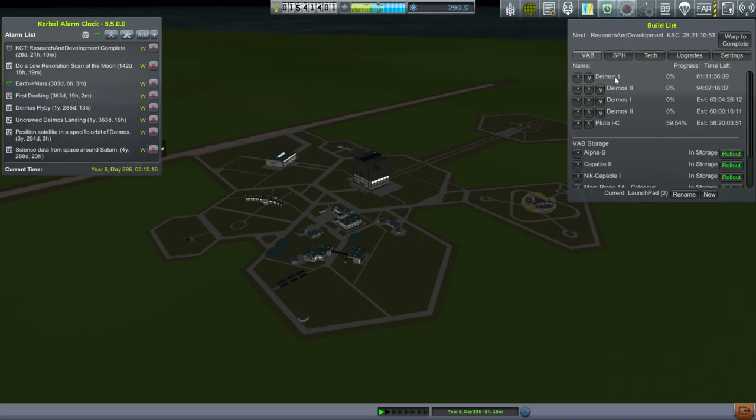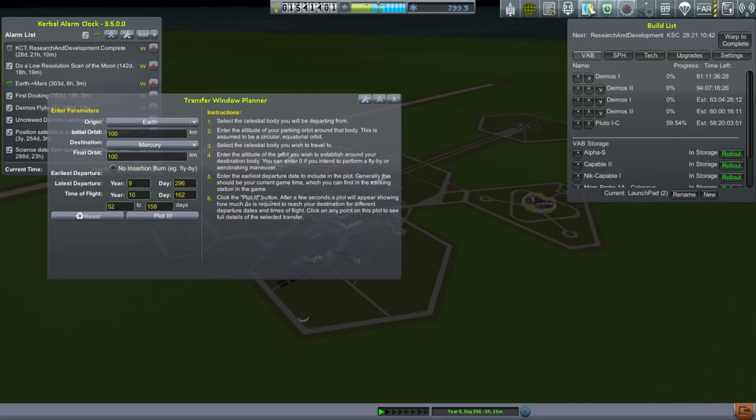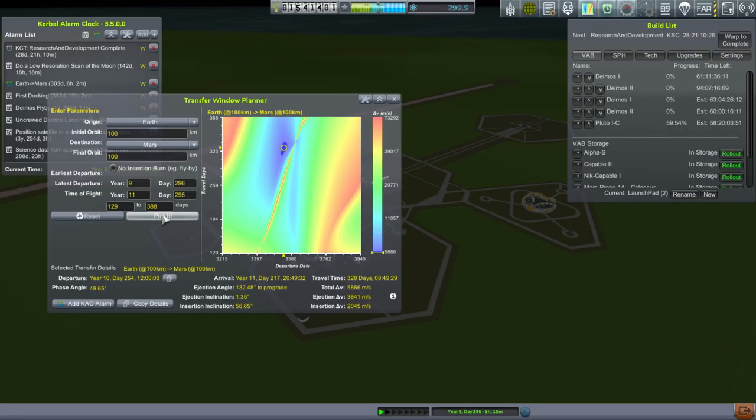I've arranged the build queue with them alternating: Deimos 1, Deimos 2, Deimos 1, Deimos 2. It looks like all of them will be completed before the Earth-to-Mars transfer window. This is an alarm clock window, but let me try the transfer window planner instead, because alarm clock seems to assume circular orbits and we're going to be doing an insertion burn. I don't think we need to get to 100 kilometers — 5,886 m/s, and it seems like we have that including the asterisk stage on the probe itself.